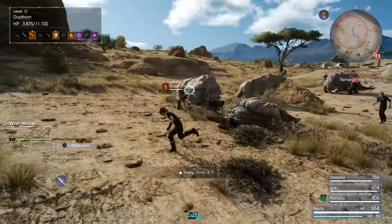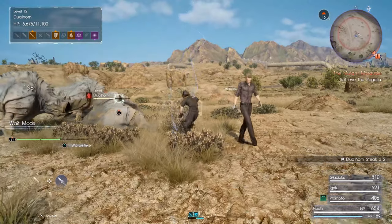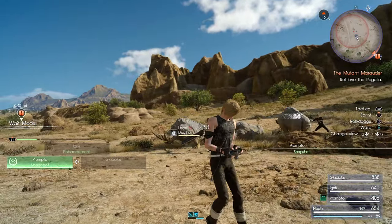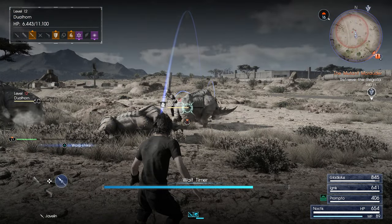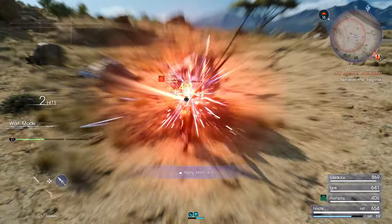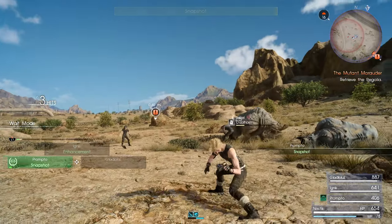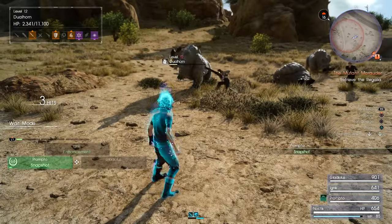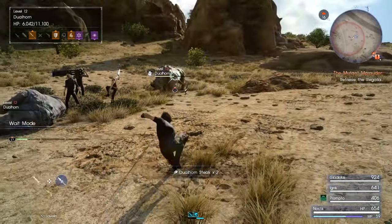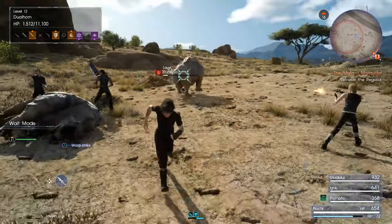Oh, you killed one? What other one? That was weird. You see there, with that Link Strike, I wasn't even facing the enemy. All you gotta do is just get straight behind them and attack, and sometimes that'll be enough to start the Link Strike. Warp Strike seemed to have a pretty good chance of breaking an appendage or something there. These regular dual horns — their horns don't sell for the best money; the level 23 ones are better.